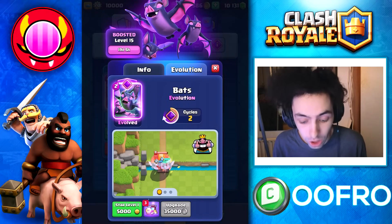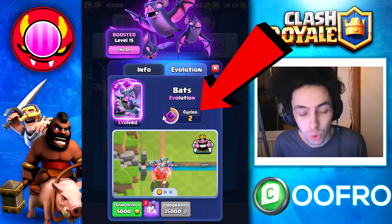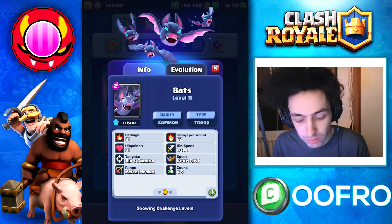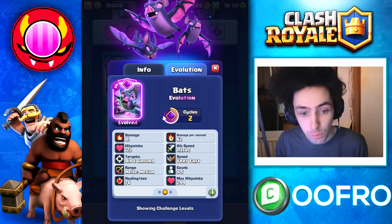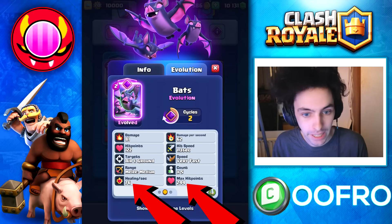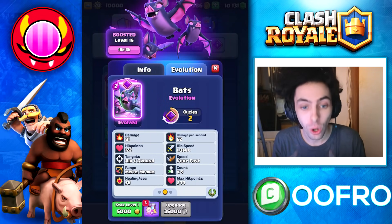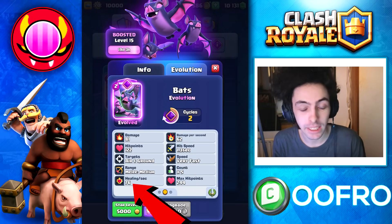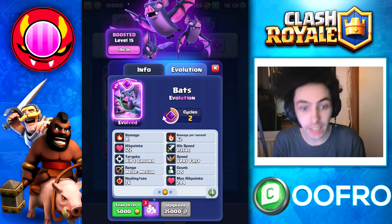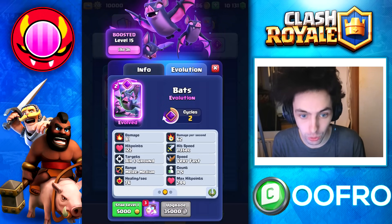Let's take a closer look at the card itself. You can see it has a two-card cycle. Here are the stats of the Bats at level 11, and here are the stats of the Evolve Bats at level 11. The thing that makes them unique is that brand new healing and max health. It is very important to know that they only get the healing effect and the HP gain when they attack. If they do not attack, they do not get those bonuses.